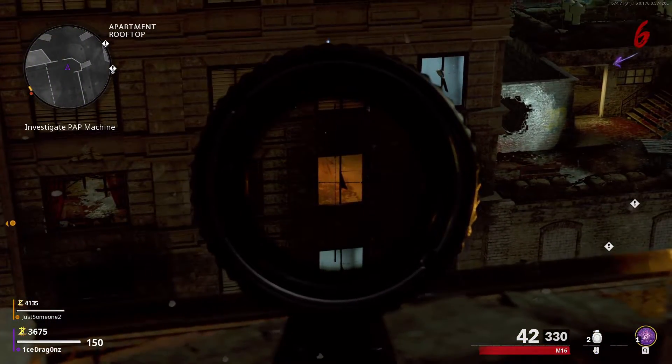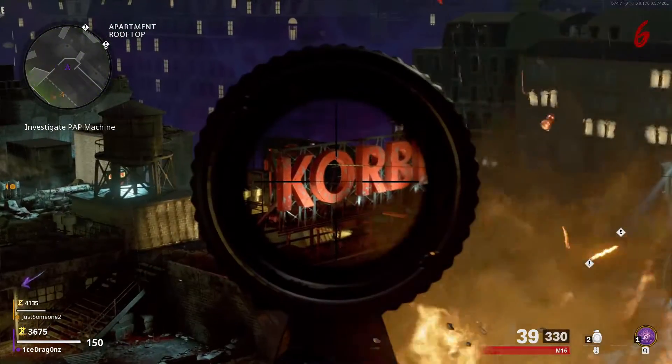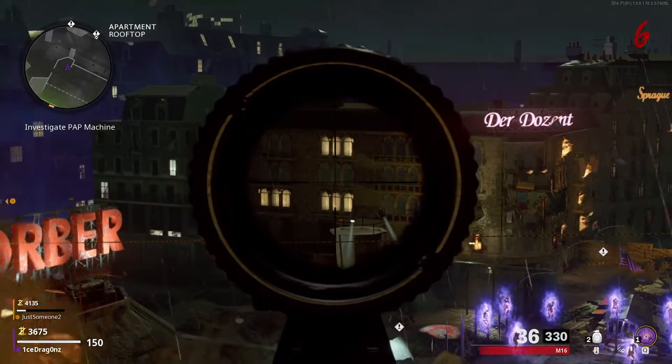All you have to do is look at these buildings in certain locations and you'll see a target pop up. You've got to shoot them with a long range weapon. Once you shoot all five of them, you'll have an Aether Wrench spawn in behind you.